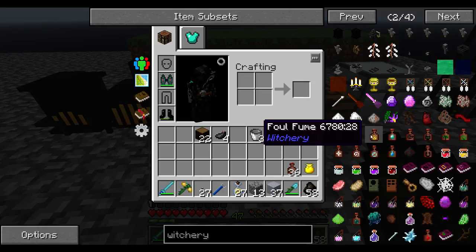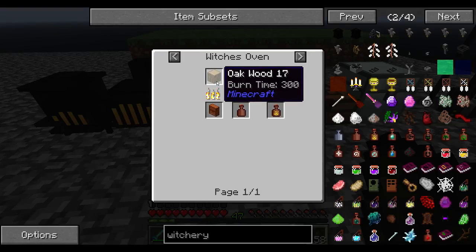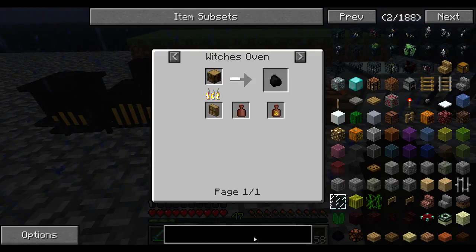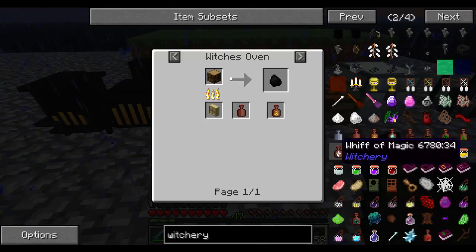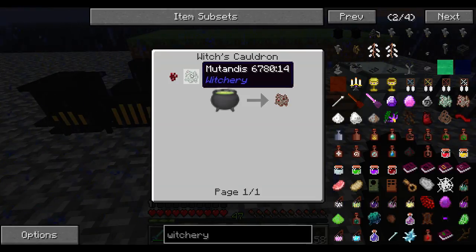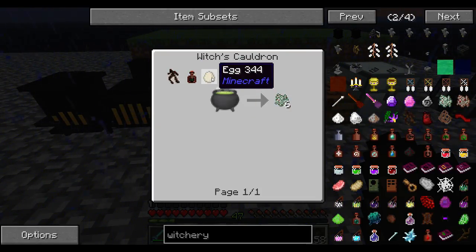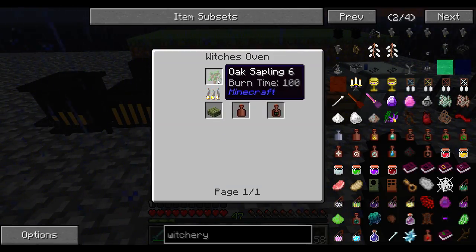Foul fume - which I think is a basic one. It has to be oak logs, or can it be anything? I need to make mutandus. Mutandus extremis - that's a witch's cauldron, I don't have the ability to get that. But mutandus - eggs? Really? Really, eggs? Okay. Exhale the horn one. And apparently that's gotta be oak saplings.